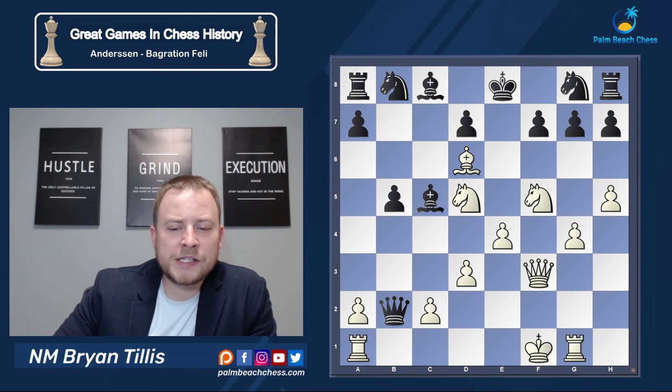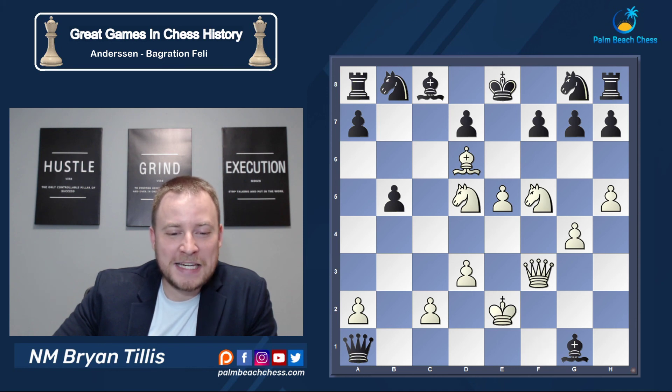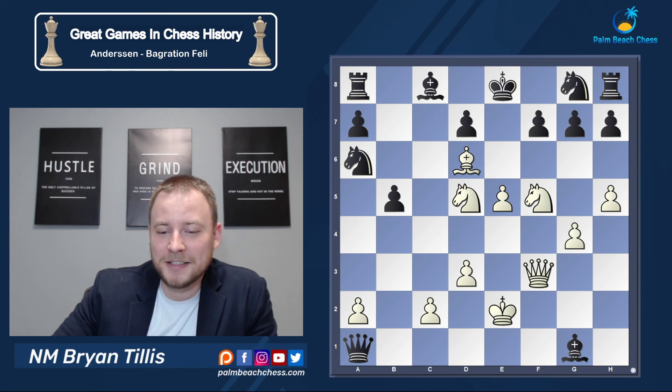Coming back to the main game: after Bishop d6, Bishop takes g1 was played. White starts off with e5, giving up a rook, then King e2 — the king is safe, there are no checks. Black is worried about c7, so Knight a6 is played, and this is the final nail in the coffin. It is white to play and win — see if you can find the entire combination.